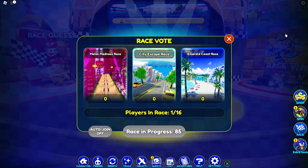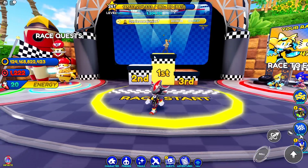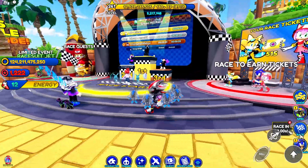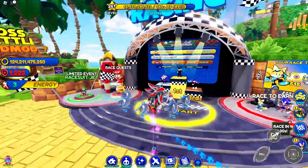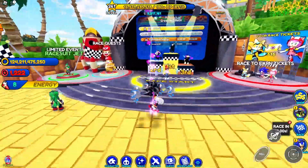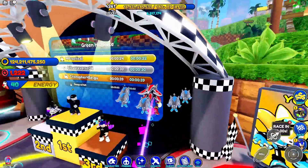We've got the Amy blur trail and the Tails Workshop trail as well. For new race maps, we have Metal Madness, City Escape Race, Emerald Coast, Metal City, and also the Green Hill Race Zone, which is a nice addition. Green Hill Race might be perfect because you can get as many race tickets as possible — that might be the new meta.